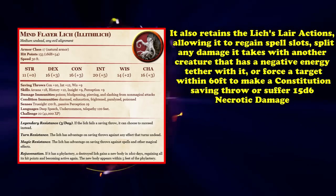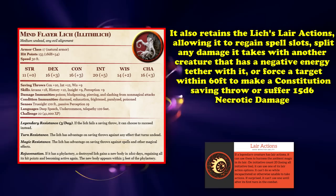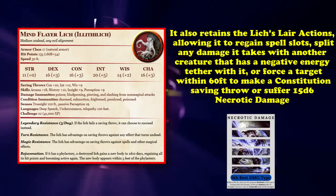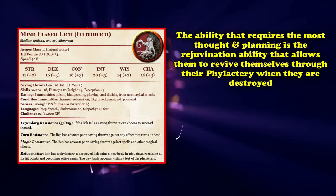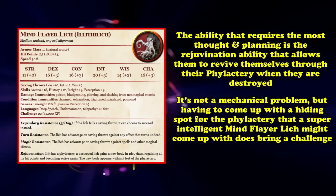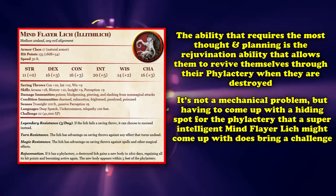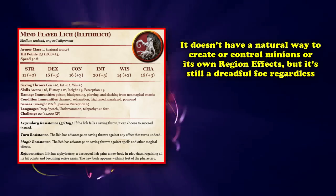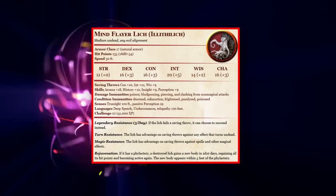The Alhoon Lich has legendary resistances and actions. Its legendary actions include its tentacle attack, spending 2 actions for Extract Brain, spending all 3 for Mind Blast, or spending 1, 2, or 3 actions to cast a spell at the slot level equal to actions expended. It retains the Lich's lair actions, allowing it to regain spell slots, split incoming damage to another creature via negative energy tether, or force a target within 60 feet to make a constitution save or suffer 15d6 necrotic damage from apparitions. Its rejuvenation ability via phylactery also demands significant planning from the DM on where to hide it.